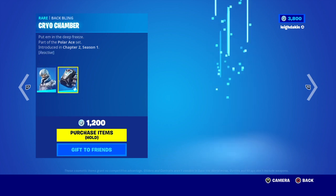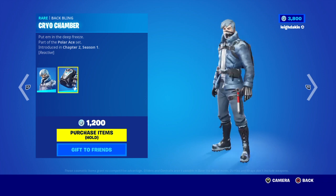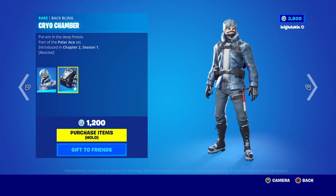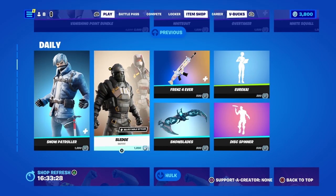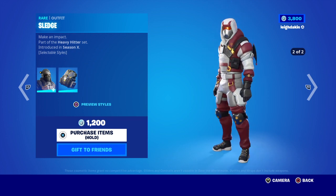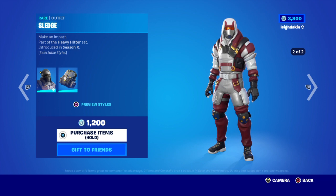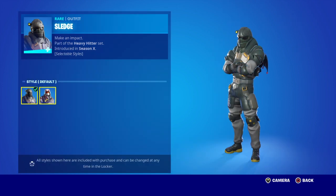Skin now on the map — you can hide very inconspicuously. You can put them in the deep freeze. Part of the Polar Ace set, Chapter 2 Season 1. I've got Sledge — make an impact! Part of the Heavy Hitter set, introduced in Season X, and it's got selectable styles — got that one.